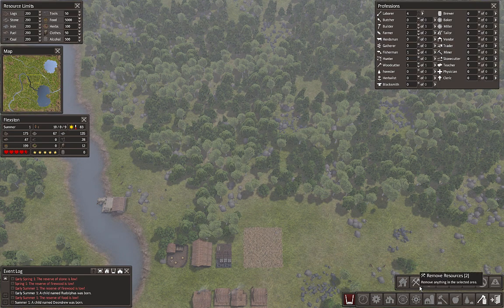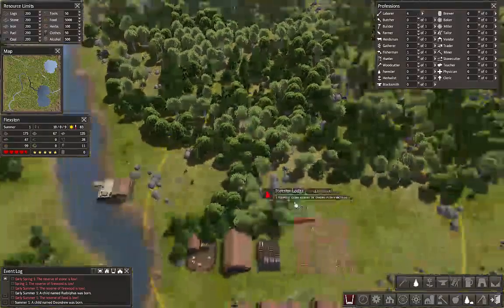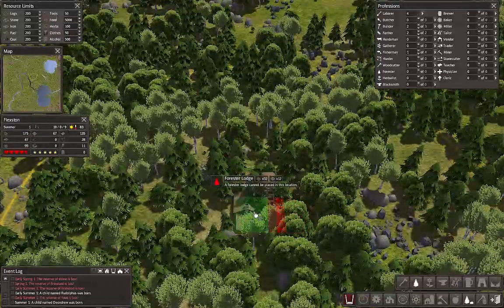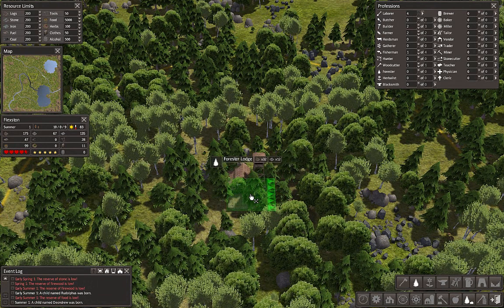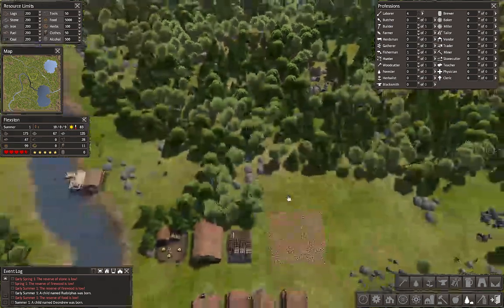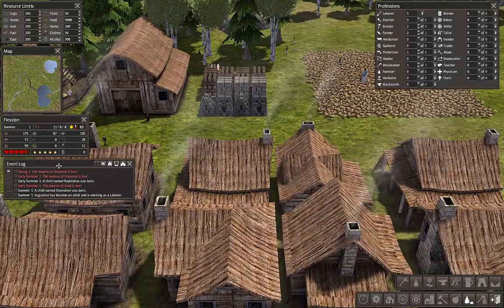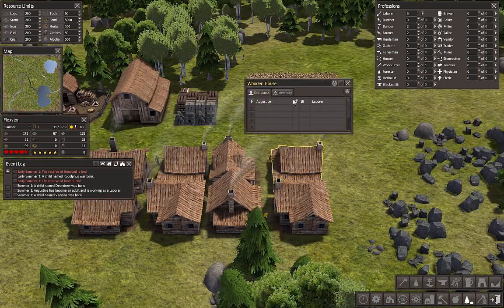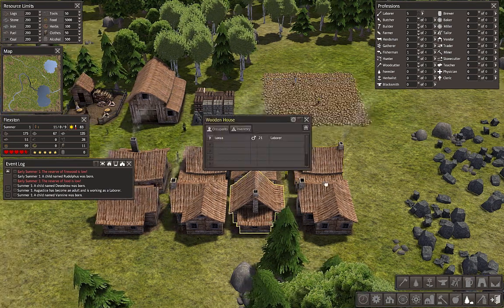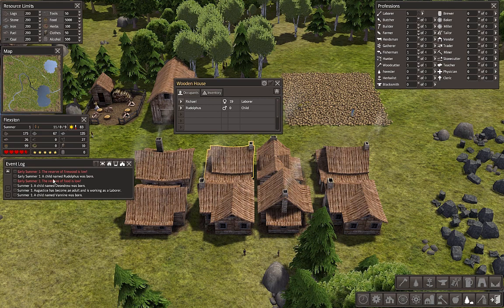There it is — the forester's lodge. They'll plant trees and cut down trees that are old and ready to fall anyway. We've got a new child born — look at that — and we got a new laborer. They probably moved into one of the houses. There it is — the laborer, 10 years old. It looks like we have two kids that were born.